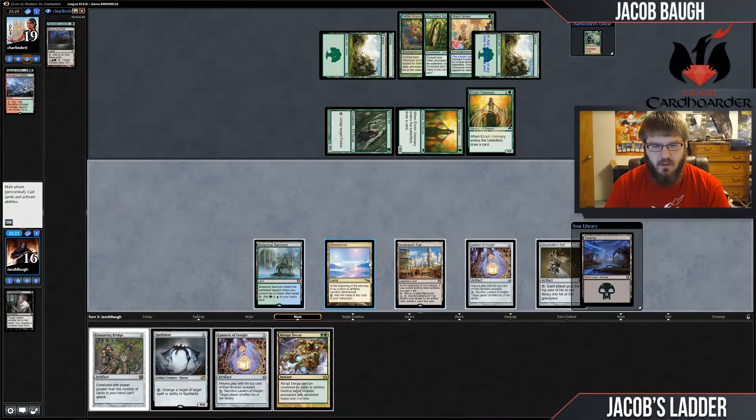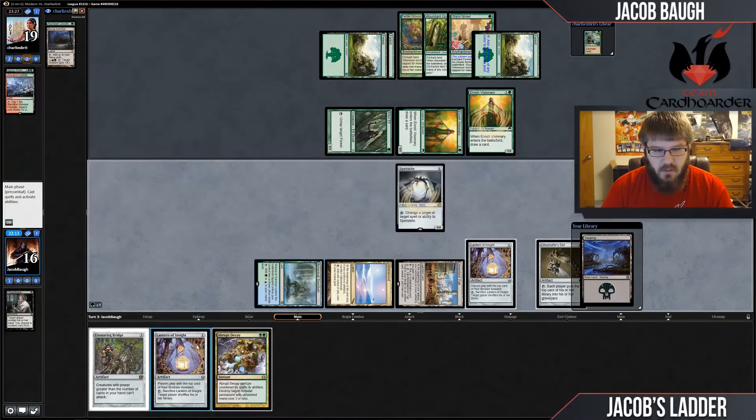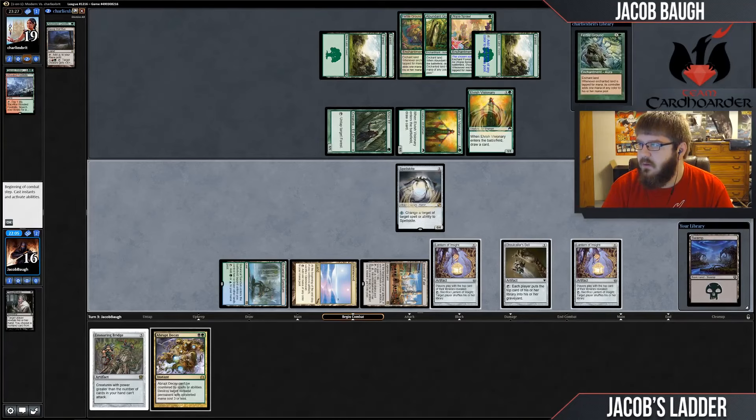Inventor's Fair. I could leave open blue mana for Spellskite, but I think it's better to just get the Lantern out of my hand. I'll move this over — these keep resizing, which is going to be annoying to keep track of.